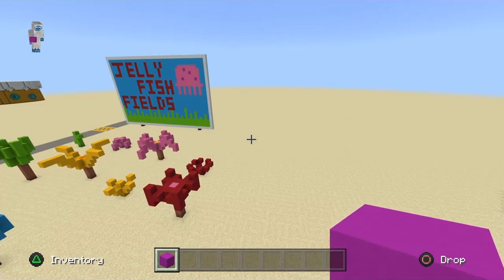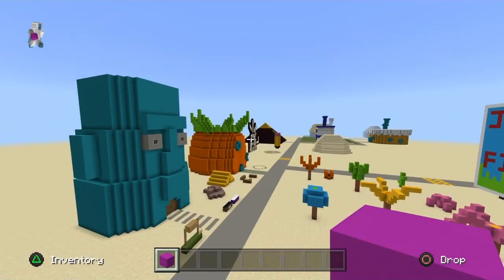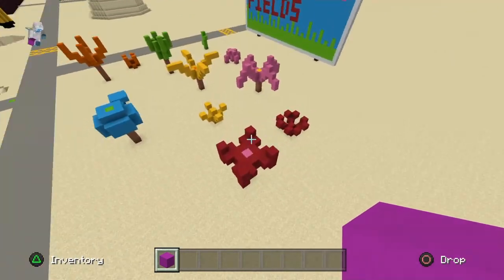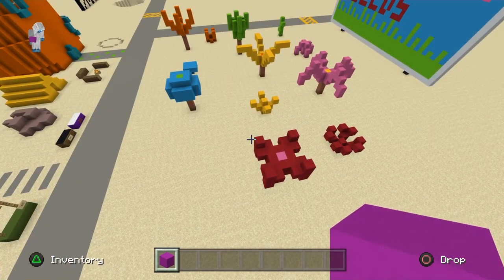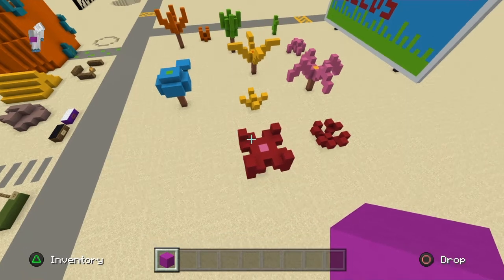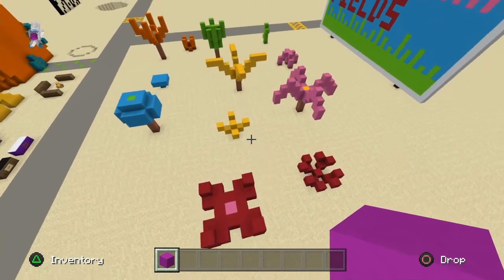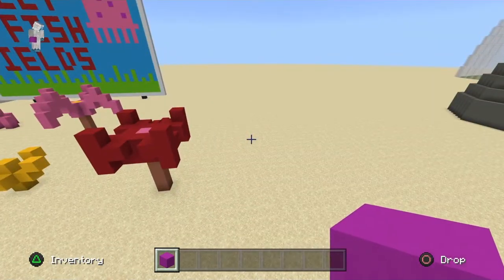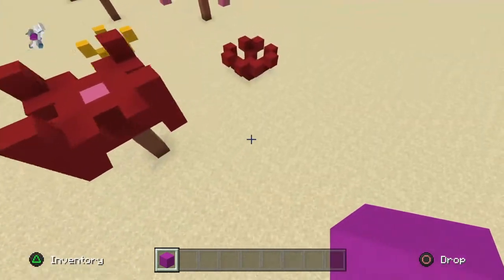Hello, welcome back to the channel. Today we are going to do the rocks from Bikini Bottom — I think that's what it's called — or just a rock in general. There are different rocks, like the big one in the shell and just a little small pebble, so we're going to do a small pebble.